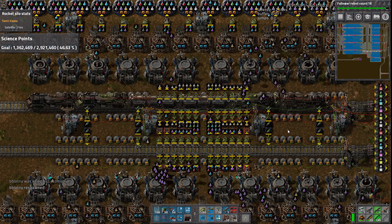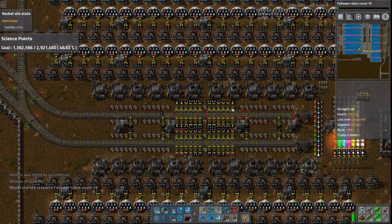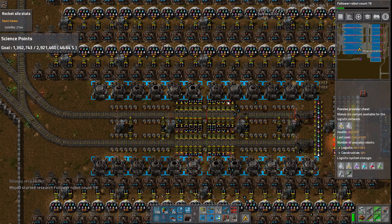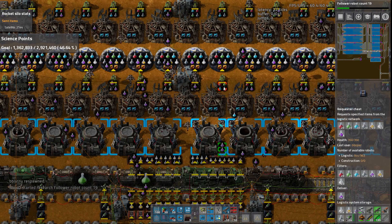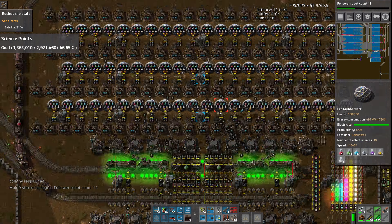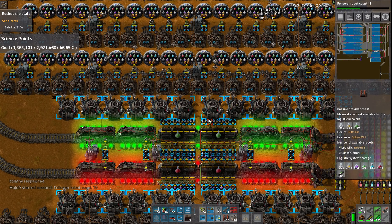Follow robot count 20 was the most expensive research. We have 1.3k in the passes, not to mention what's in the requesters and the labs. We get a bonus from the prods in the labs. It's all gone from the passes now, though.